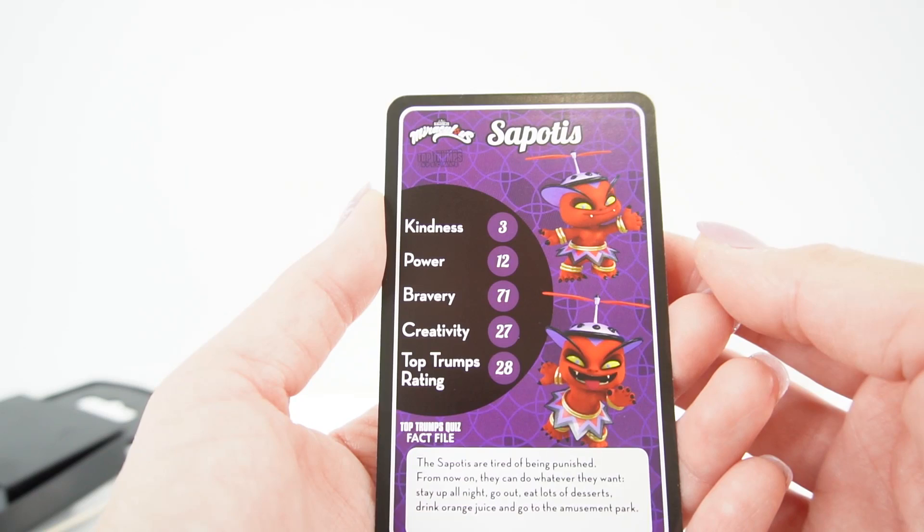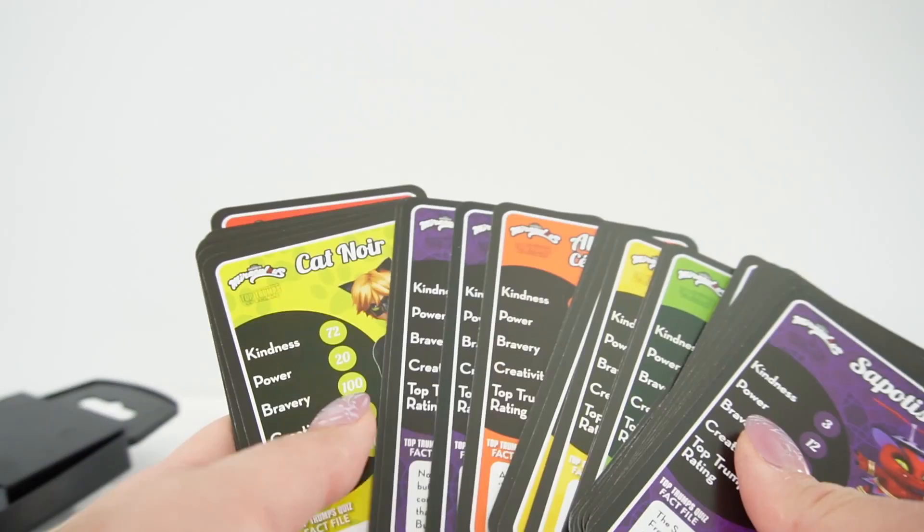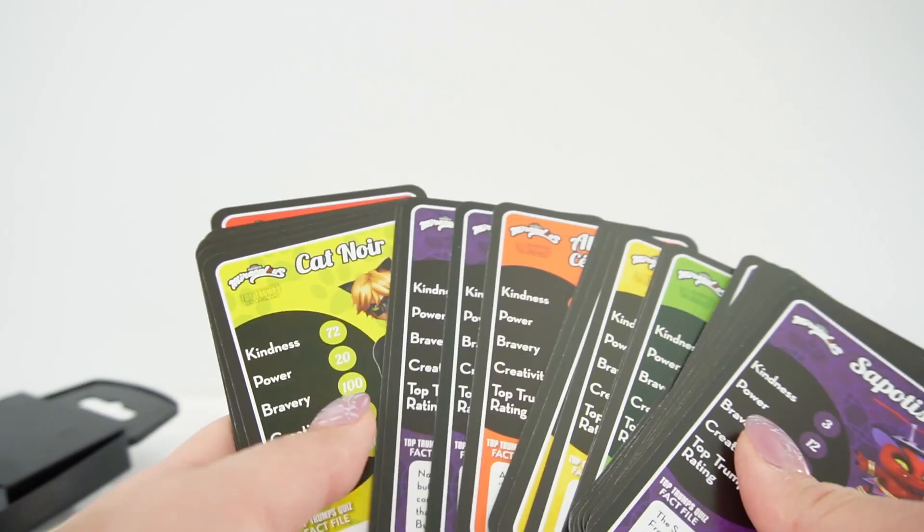And here's our last one, Zombizou. The Zombizou are tired of being punished — from now on they can do whatever they want: stay up all night, go out, eat lots of desserts, drink orange juice, and go to the amusement park. And that's it — so that's all the cards! Weren't these fun? Do you have a favorite hero and villain? Let me know down below in the comment section, and I'll see you next time. Bye!